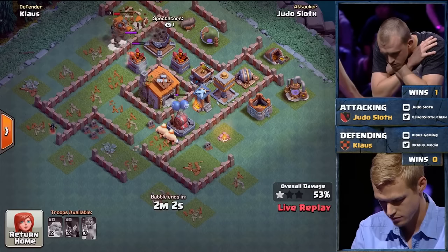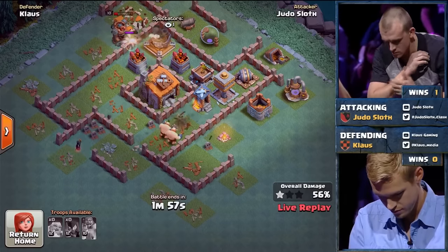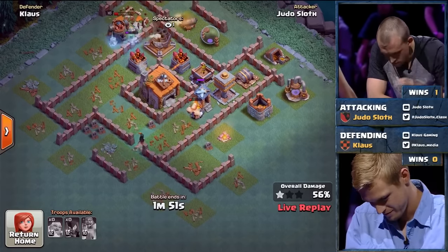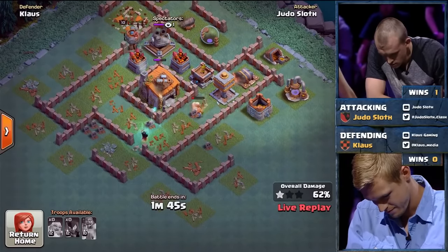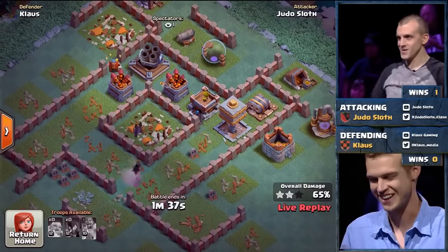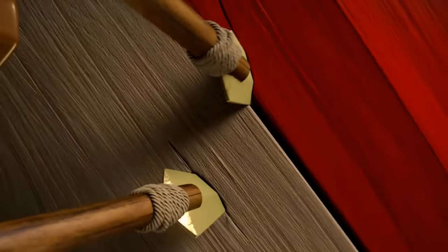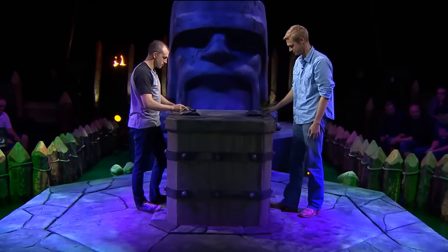It doesn't look like there's anything — the Night Witch is coming back down! Now there's something that can actually do damage to the Builder's Hall. Look at the bats going straight to the Builder's Hall! The Giant's tanking the Archer Tower, the Battle Machine is up. She's going to be out of range of the Multi-Mortar. The last three shots went after the Night Witch — and she took down the Builder's Hall just as she got flung off the map by a Springtrap! Right after the Builder's Hall went down — 65% two-star. Beautiful attack.